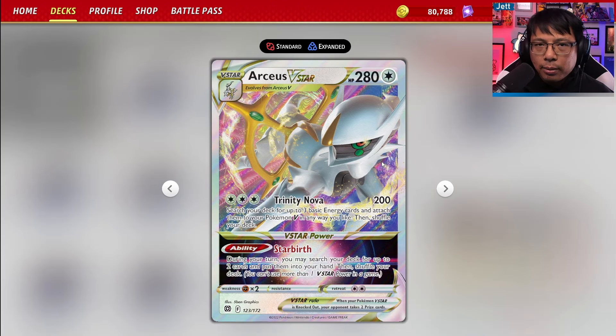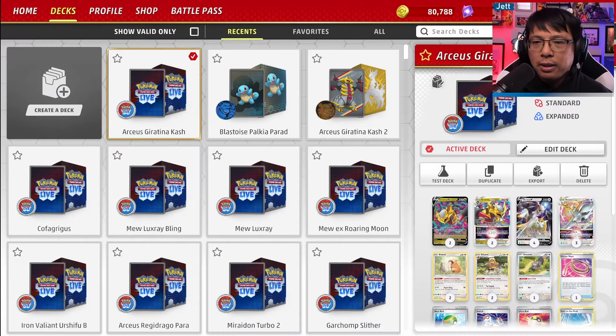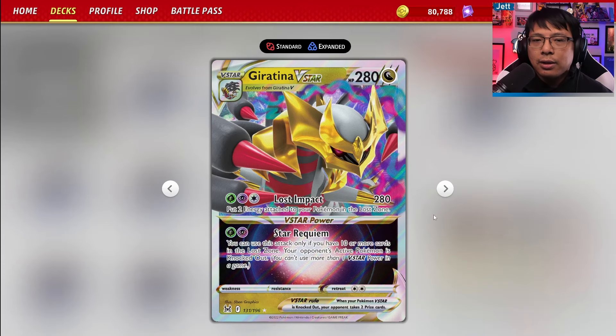Most importantly, it's got Starburst — for your V-Star power, you can grab any two cards from your deck and then shuffle your deck. This is imperative to getting you rolling. We're pairing this with Giratina V-Star, where Giratina's Lost Impact attack does 280 damage and you put two energy attached to your Pokemon in the Lost Zone.